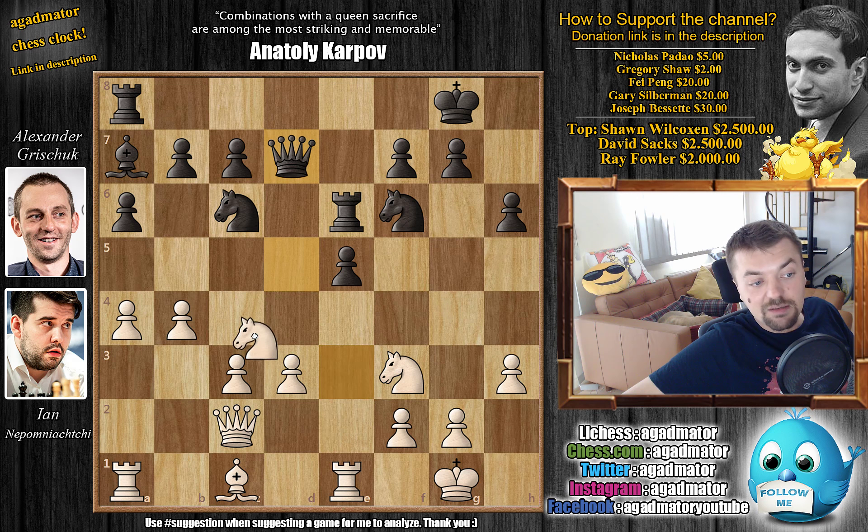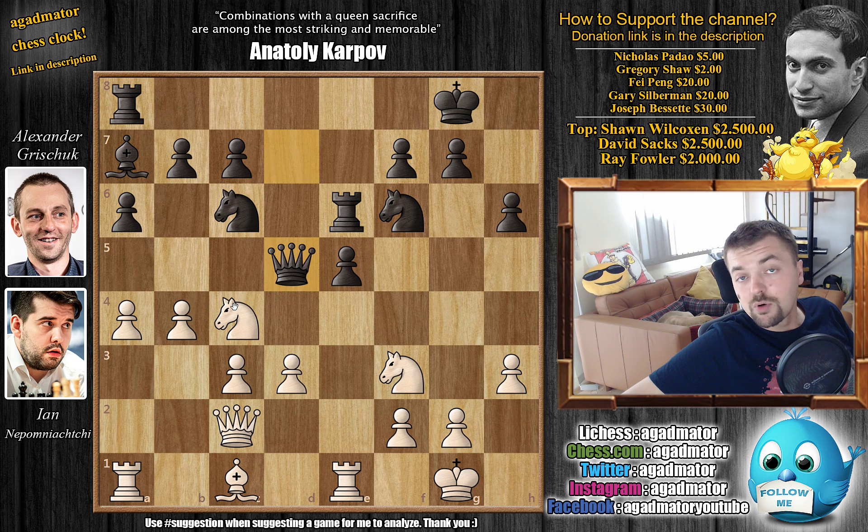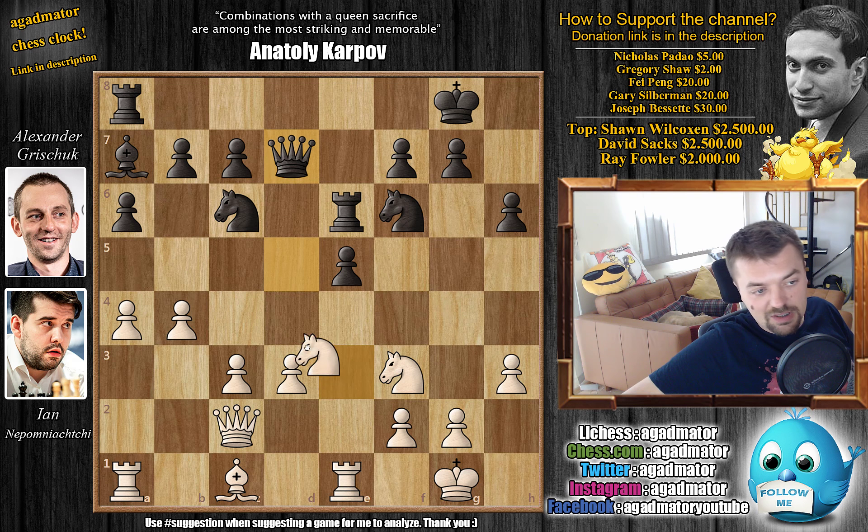Queen back to D7, and now Knight back to C4. Here Nepo is testing Grishuk to see if he's interested in playing something else. But as already mentioned, Grishuk is satisfied with a draw, so he simply repeats: Queen to D5, Nepo repeats Knight to E3, Queen back to D7. But here Nepo is not interested in a draw — he has the white pieces and it's only move 18. It would be pretty much a crime against chess to go for a draw here. So he pushes B5.